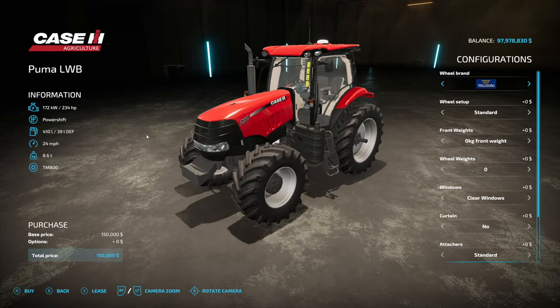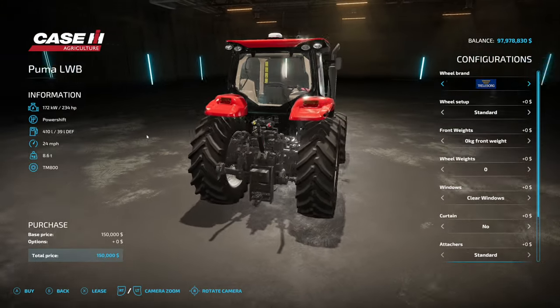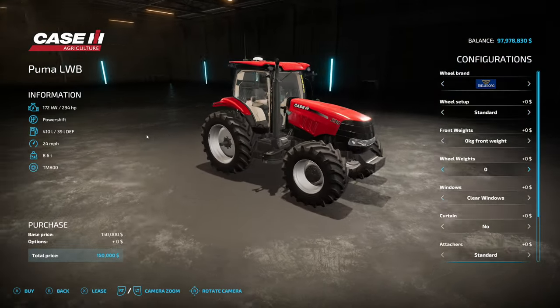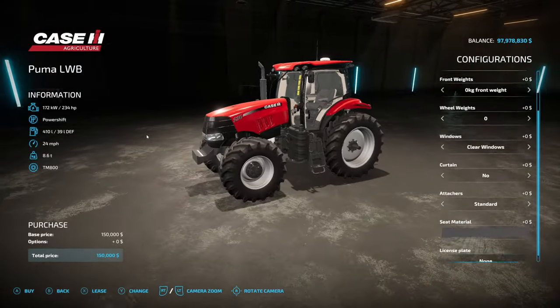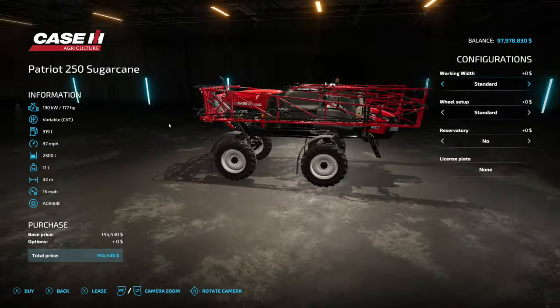For the long wheelbase, we're pretty much going to see the same customization options, however this one is 234 horsepower, power shift transmission, 410 liters of fuel, 24 miles an hour, and weighs 8.6 tons. Otherwise everything else is exactly the same.